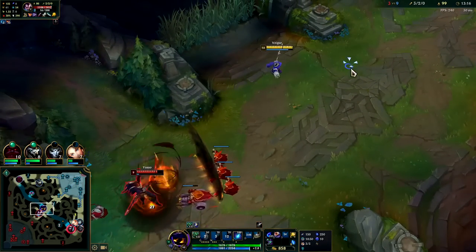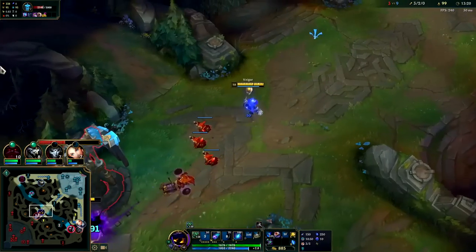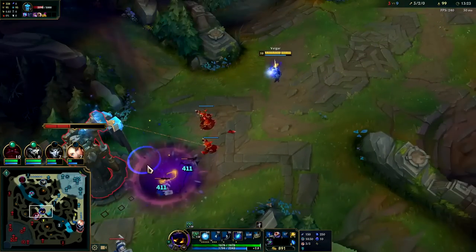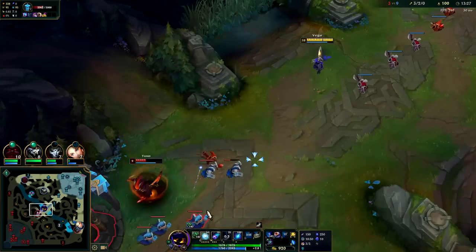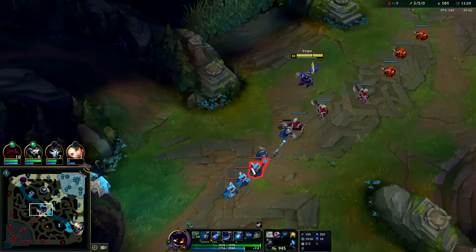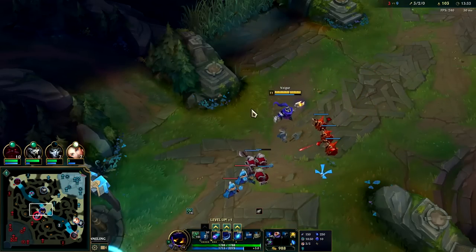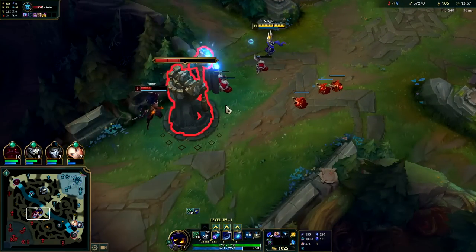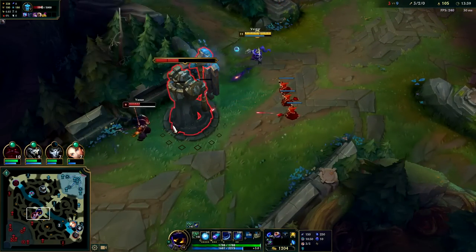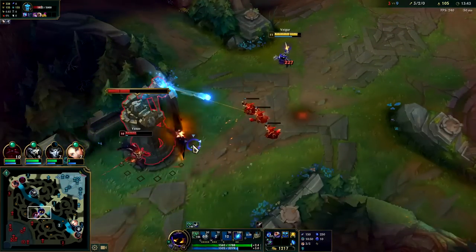Got him with the W and Everfrost — the shield blocked so much of the damage. I should probably take a shield off first with an auto so the W can sink in a bit deeper. Got him with that Q. Move it on the left side of the minion so it didn't go through the other one. Your Q has a hitbox — it's got some width, some girth to it. You can angle it though. Got out the W again — shield kind of blocked the whole thing.